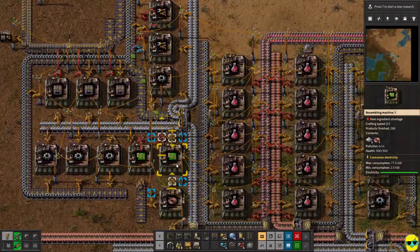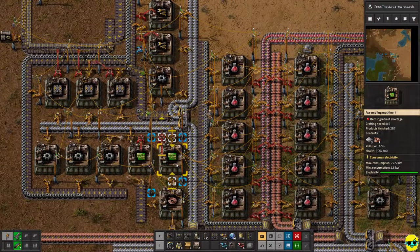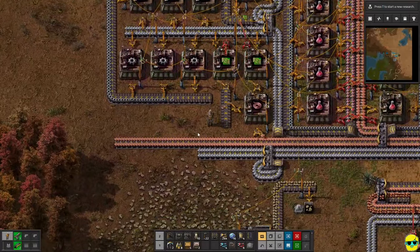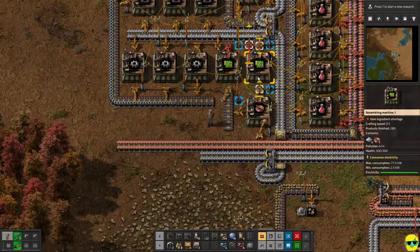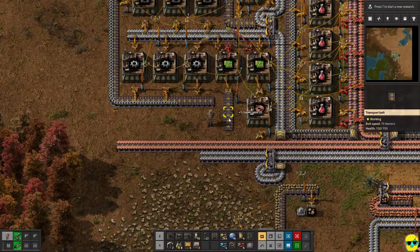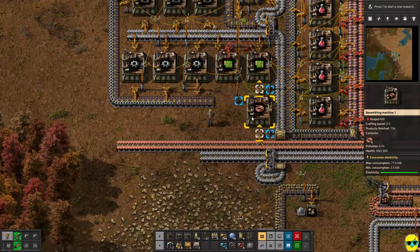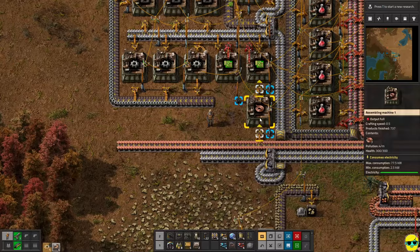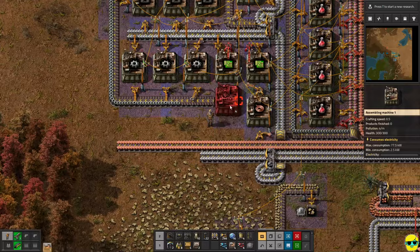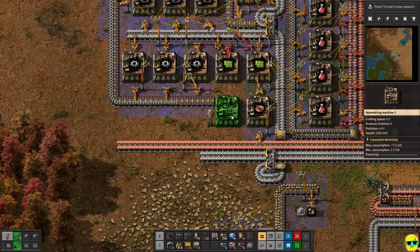Power pole here and here, and we say green science, green science — there it goes. Now all we need to do with the green science is send it to our lab, in the same way that we have red science going. We'll just take a line up here. You'll notice that a bottleneck has become circuits. Even though we made some more circuits, we don't have enough. So quickly — what's the problem? Are you waiting on wire? You are. So we don't want to draw wire double from this — let's go ahead and just make some more assemblers.